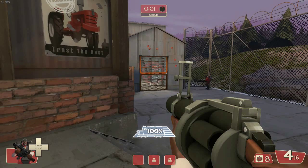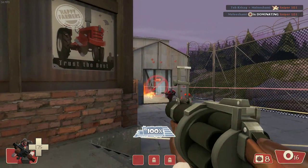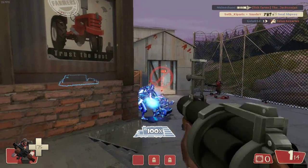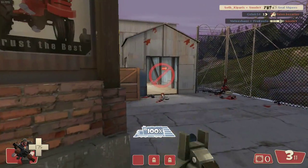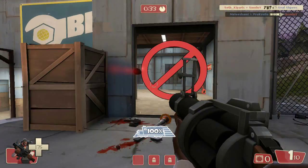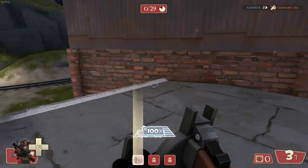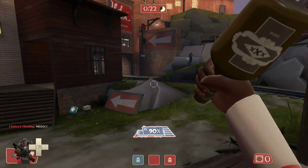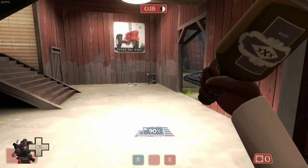In the defensive branch we have the Demoman. He comes with a grenade launcher, good for crowd control and forcing enemies to move from a location. For his secondary weapon he has a sticky bomb launcher, which enables him to plant sticky bombs anywhere he wants and activate them with the right click of a mouse button — a limit of 8 bombs can be planted. For melee he has a glass bottle. The Demoman is a black, one-eyed, heavy drinking Scotsman — that probably explains the bottle.